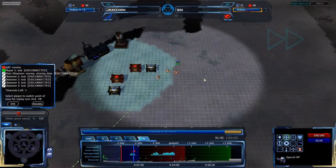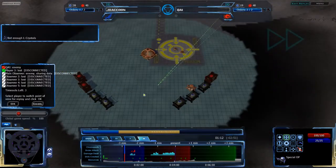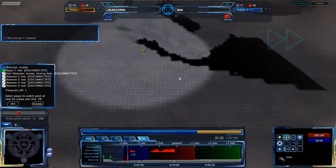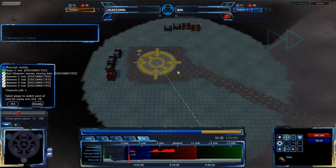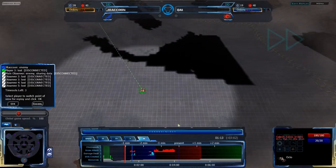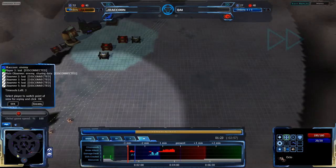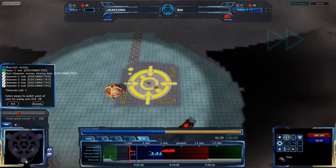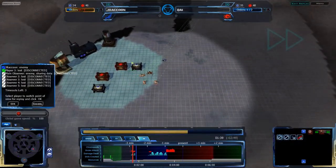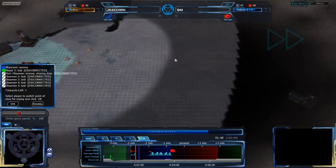QAI is going in the direction that he needs to go, getting into Jericho's base. Jericho has a couple of infantry in between their mains, but those won't be enough because the Octos just tore them to shreds. The other Octo was still scouting towards the northwest — I'm not sure if QAI was just unable to change its orders or didn't want to. He does have the energy to change that order, but instead is sending it back home to become a resource processor. So this rush that QAI is sending is going to be quite powerful if it gets in and actually deals the damage, which it should be able to.